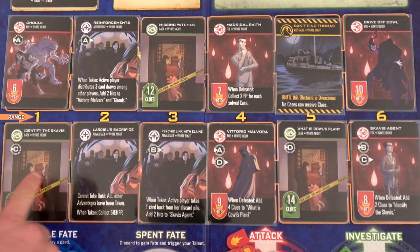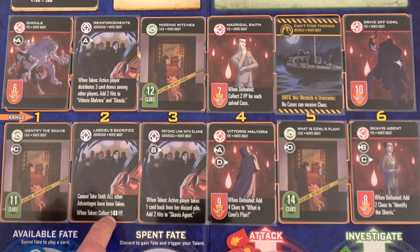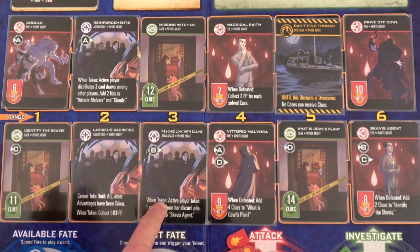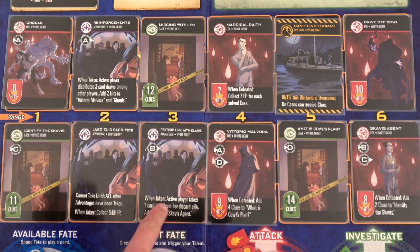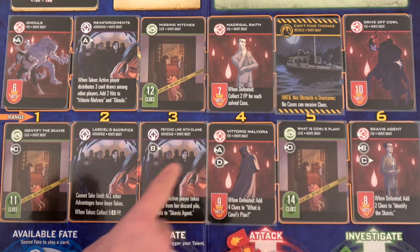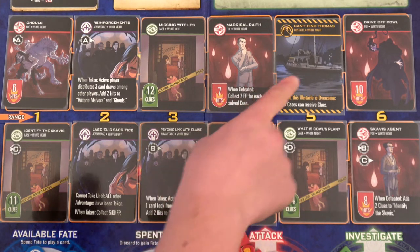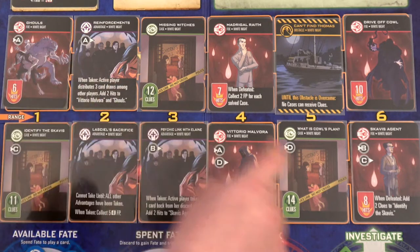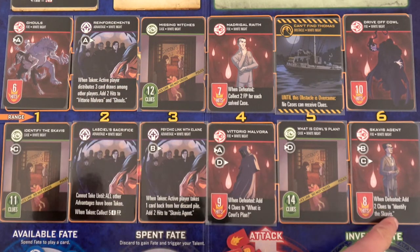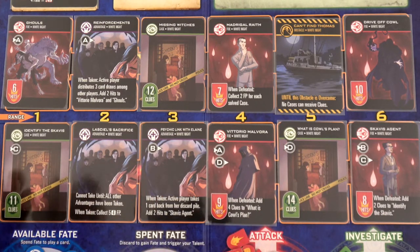We have an advantage here — cannot take until all other advantages have been taken, and then we collect five plus or minus four fate points. This one, when taken, active player takes one card back from her discard pile and adds two hits to the scavies agent. This one, when defeated, add four clues to what is cowl's plan — so we don't want to defeat this until we get rid of the obstacle. When defeated, add two clues to identify the scavies.